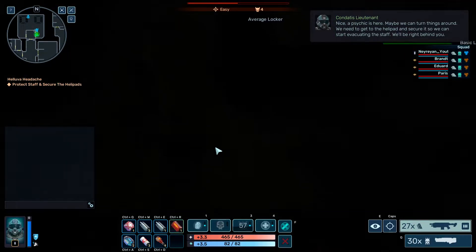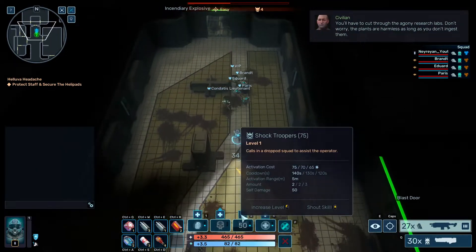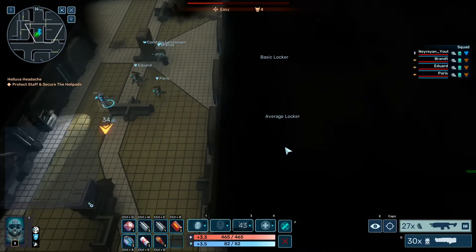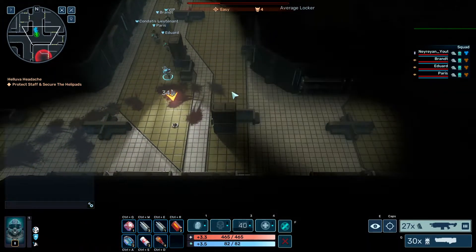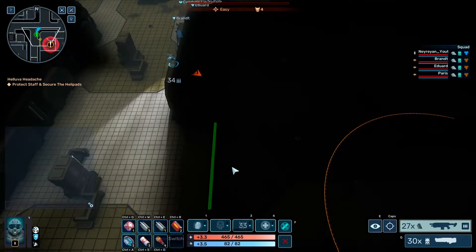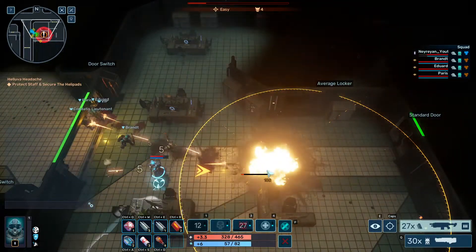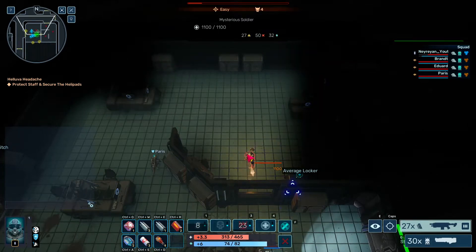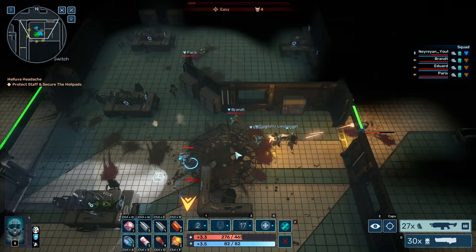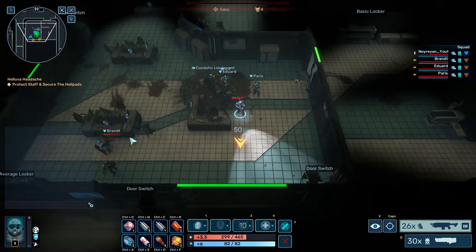We need to get to the helipad and secure it so we can start evacuating the staff. You'll have to cut through the agony research labs. 'Don't worry, the plants are harmless as long as you don't ingest them.' Somehow no one believes that — what if we touch them or breathe the same air? More mysterious soldiers appear. Looks like we're working with something mysterious. We don't know what they're called, but they definitely seem hostile. What a waste of time with that shield and roll.